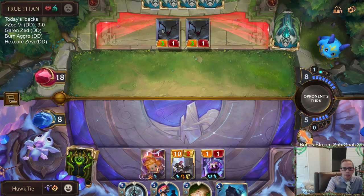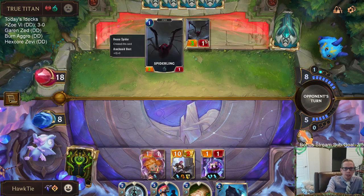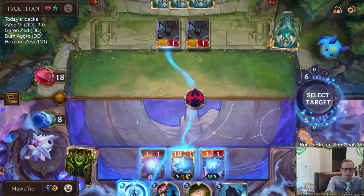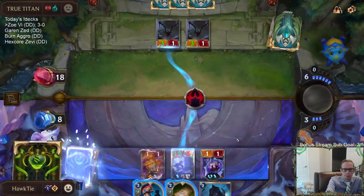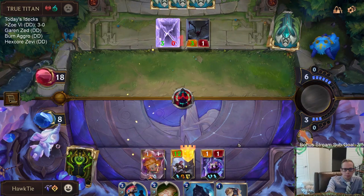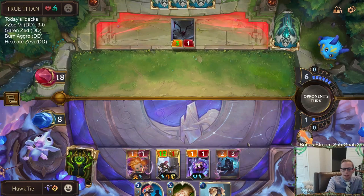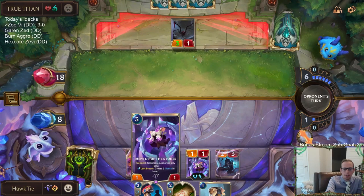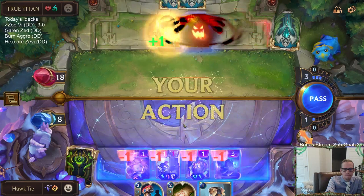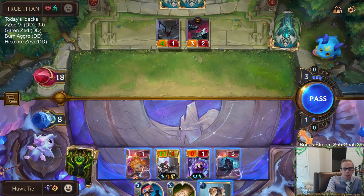I can't get Lethal this way, so it kind of makes sense to have Vi Challenge instead of just going Sumpworks Map and hitting for 10 — we still hit for 5 anyway, but we can take out an attacker. That's obviously very good for me — that's a card that could be doing Nexus damage. Maybe I should have just attacked immediately and Supported Vi — now I really wish I would have just attacked immediately with Support Vi. Still, I'm very happy with how this turn turned out.